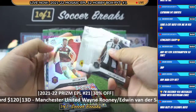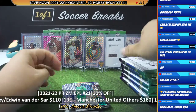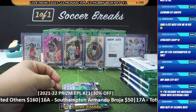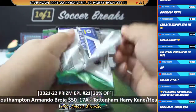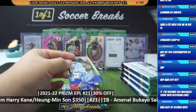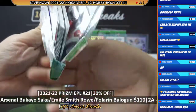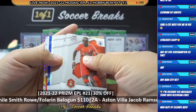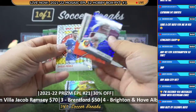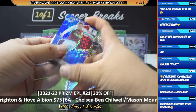No Man City yet. Declan Rice, Ederson, and Nick Pope. No Man City so far. Jamie Vardy, Janipo, and Pascal Gross. I think the product is okay — if there were more numbered parallels per box, this product would probably be a good one. Matthias Norman and Dwight McNeill of Burnley, Ayose Perez. There you go, Burnley getting a spot, getting a hit for Kelvin Yeo.